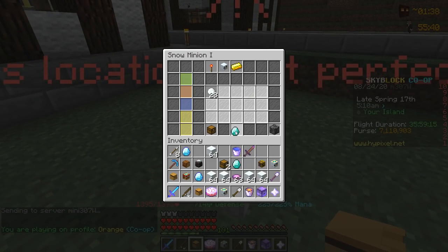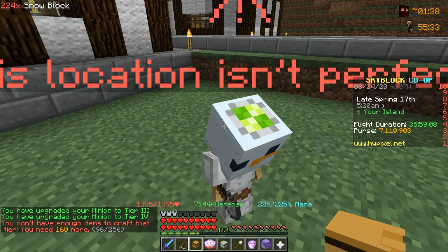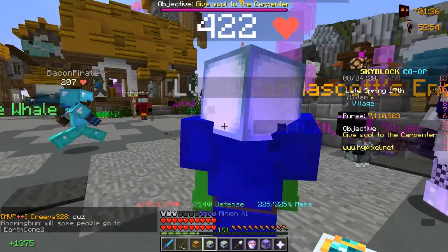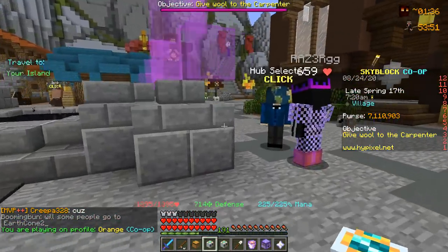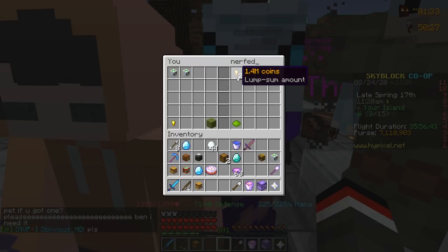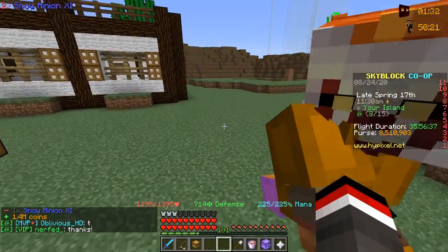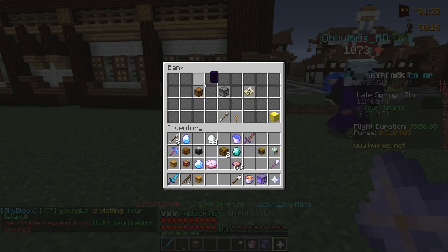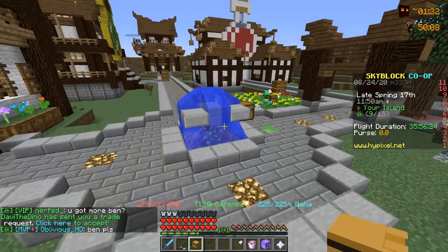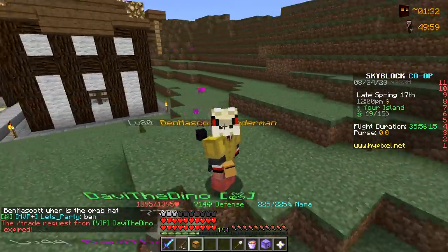I'm thinking I'll sell two snow minions today, making a little over a million coins. Heading to hub one and hub two to sell them to players — there are a ton of people who buy these. I just made a deal with a player named Nerf for 1.4 million coins for two tier 11 snow minions. This is how we're going to fund our superior piece today. The snow minion method is great — rinse and repeat: buy tier 1, sell tier 11 for the profit.